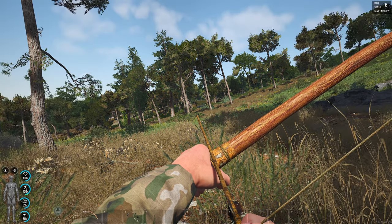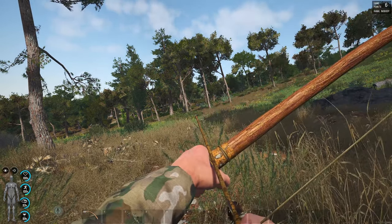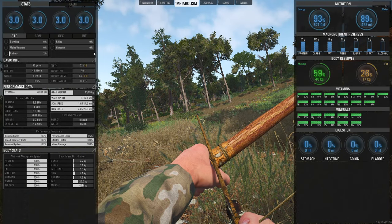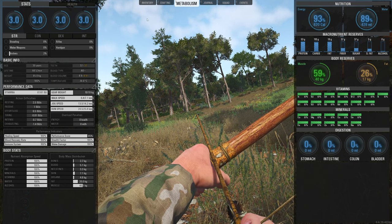You can press V to de-equip the arrow, and then which arrow is it going to put in? It's going to put in the metal-tipped arrow. The first shot gave us 104 XP and the other one gave us 129 XP — that was clearly because of the arrow type used.